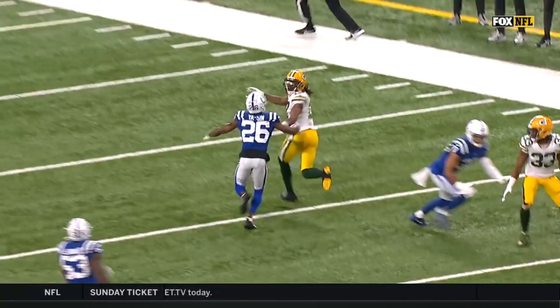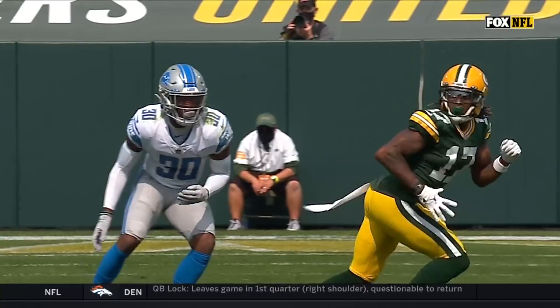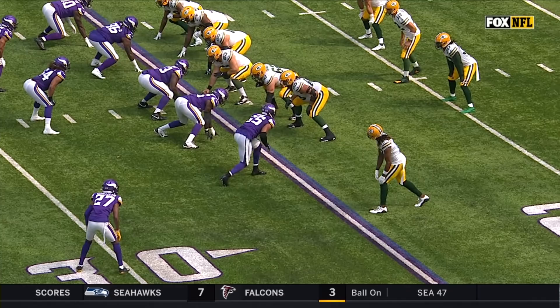They put him in the slot. They got Rock Yassine in coverage on him. Look at the release here — he gives him a little inside stem, gets the corner to jump, locks his hips. What's an inside stem? He runs to the leverage of the defender. You look at this route — it's just a simple in-cut — and he creates the separation.